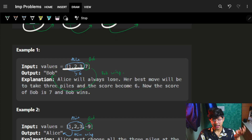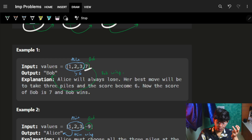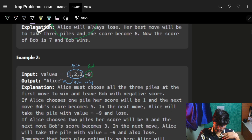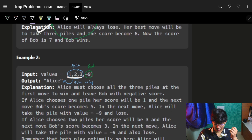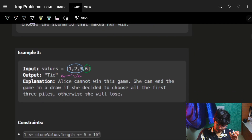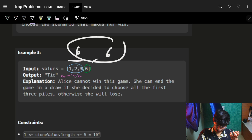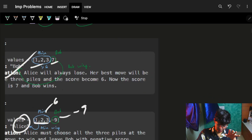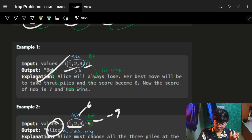In the first example, Alice chooses the starting three stones and Bob takes the last one — Alice scores six, Bob scores seven, so Bob wins. In the next example, Alice chooses the starting three — her score is six, Bob's is minus nine, so Alice wins. In the third example, both score six, so it's a tie.